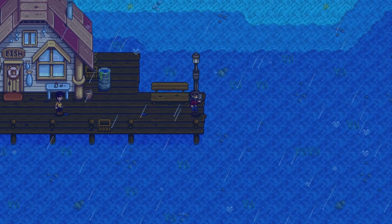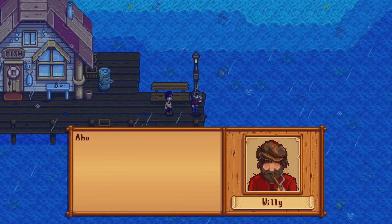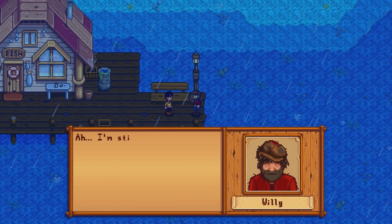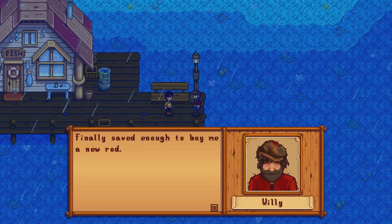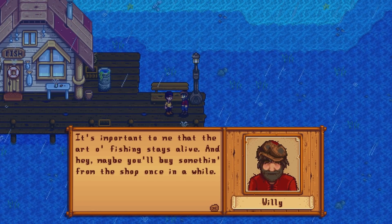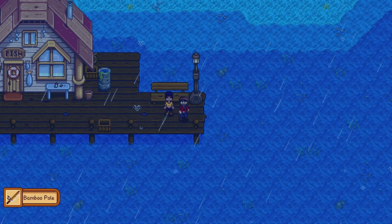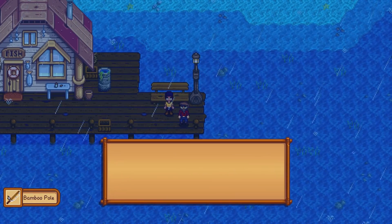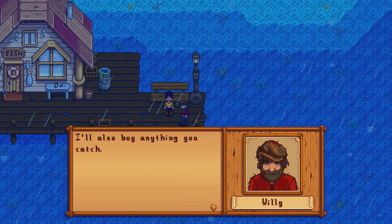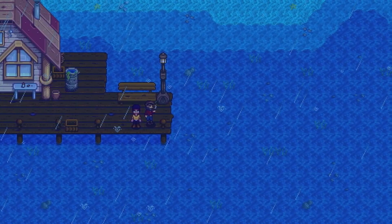This is a cutscene right here, so we're just waiting for this to play out. Basically Willie's back and he's bought a new fishing pole for himself, so he's going to give us his old bamboo pole and we'll be able to use that for what we need to do. You can just go ahead and page through that dialogue. He tells us that he can buy fish from us, but we won't need to actually do that — all we need to do is catch one fish for ourselves. After a little bit more dialogue the cutscene ends, and then when we gain control of our character we'll be able to start using that fishing rod.